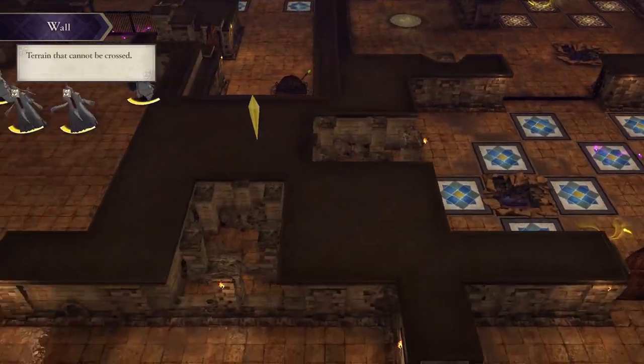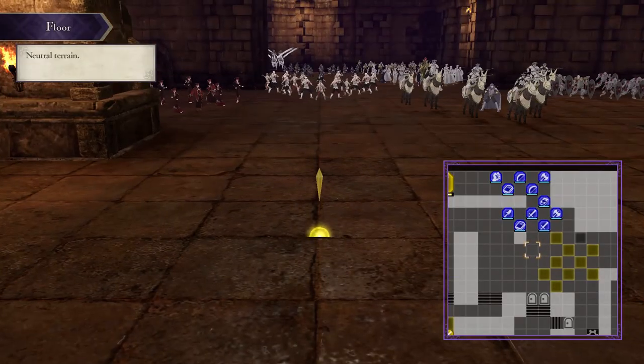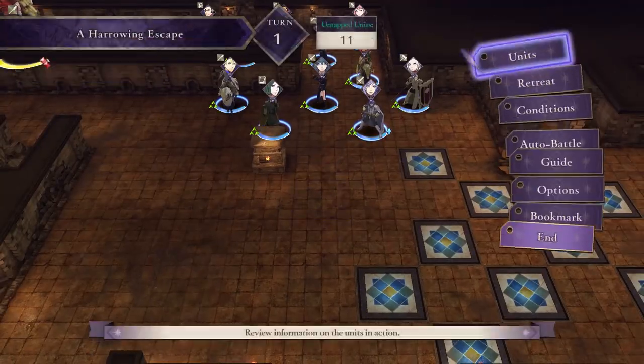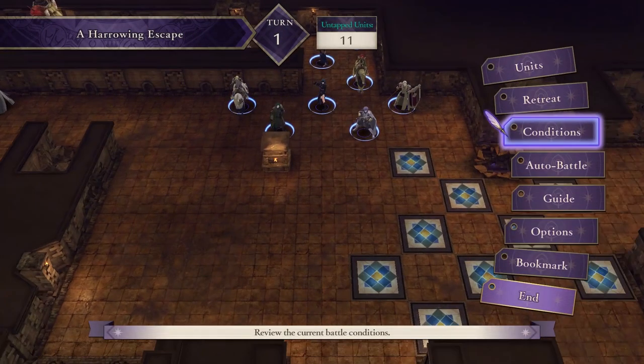All your units must be here to count as a mission success. And by the way, you can't lose a single unit here — you're not allowed to have anybody die. As per the combat conditions: any of your units fall in battle, you lose.